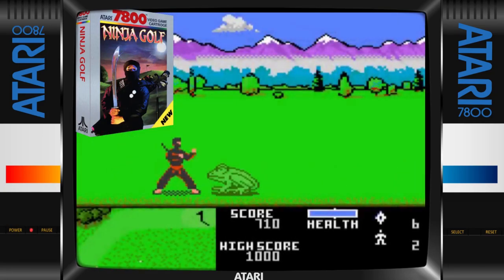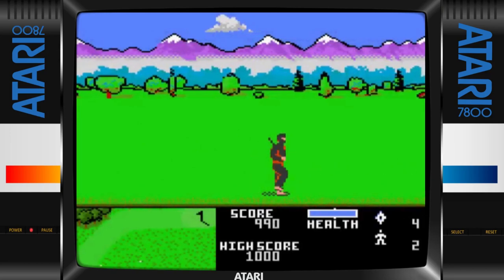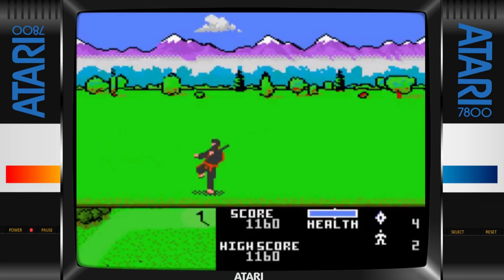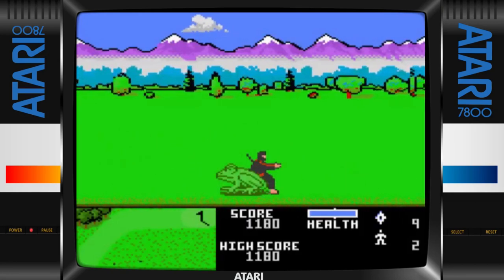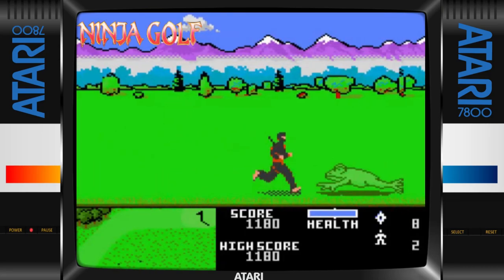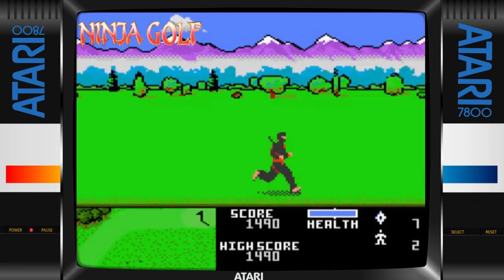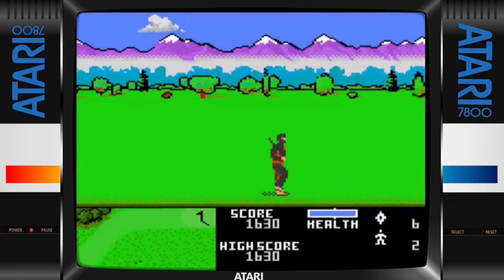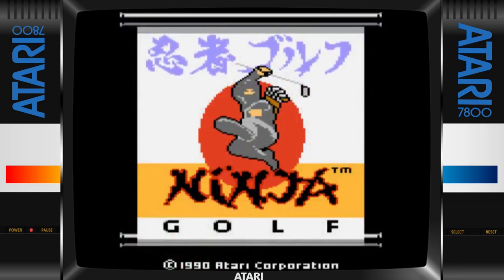I didn't have a clue what to think when I first saw this game — Ninja Golf. I just thought it was a really good golfer, but nothing prepared me for this side-scrolling beat-em-up where you're racing across the golf course to get to the hole. This must be another exclusive on the 7800 because I've never seen it before on any other computer or console, and I'm going to give this a whopping nine out of ten — it's absolutely brilliant.